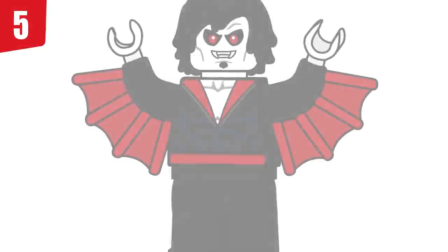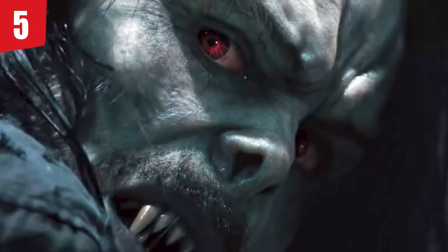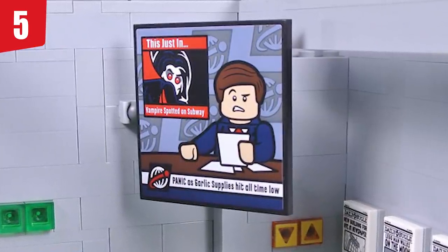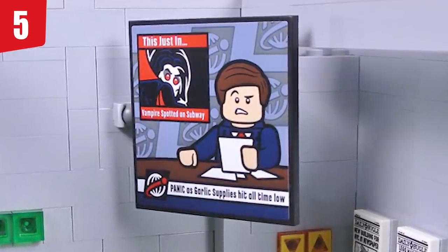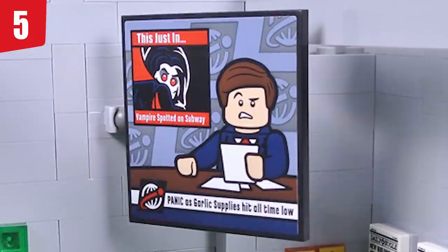Next up, spot number 5: Morbius the Living Vampire. The reason he's here is that he's getting his own movie in January — it's been pushed around a lot, like other movies. But he's a Spider-Man villain who's pretty well known and getting his own movie, so it would make sense to put him in a LEGO Spider-Man set. We saw that really cool tease of him in the Daily Bugle set. I hope that's a tease for what's to come — I'd love to get a Spider-Man classic set with Morbius, especially if the movie does well.